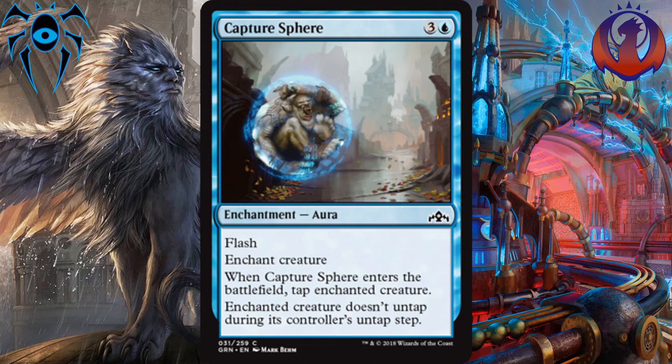In the number 1 spot, I have Capture Sphere. For 3 and a blue, it's an enchantment with Flash that taps Enchanted Creature, and that Enchanted Creature does not untap. This is really good in this set because it stops Convoking, it stops tap abilities that something like Luminous Bonds doesn't, and with Flash, it's basically an instant removal of a big threat on your opponent's side of the board. That's why I've got it in the number 1 spot — Capture Sphere.